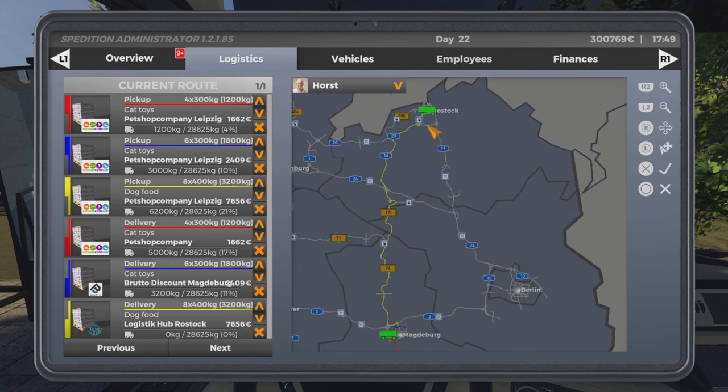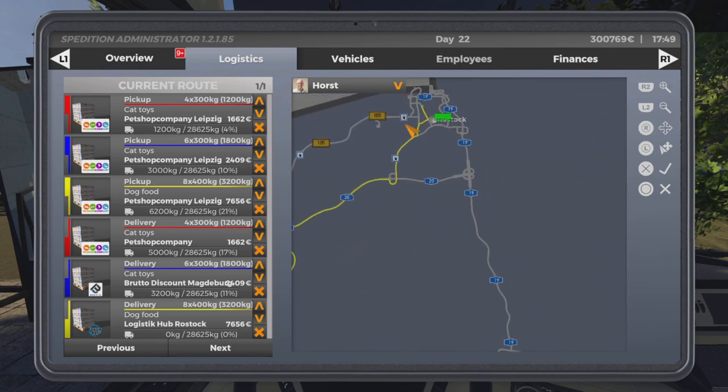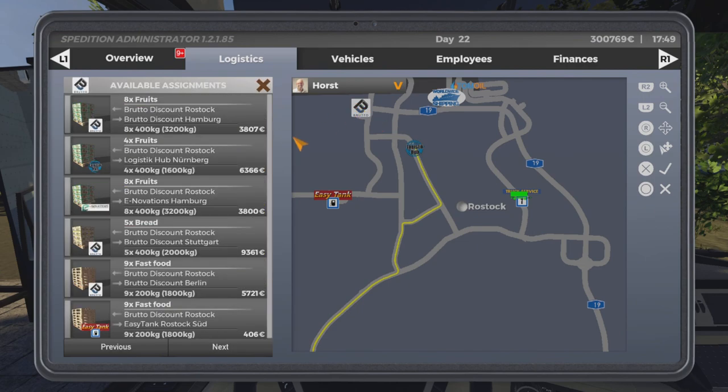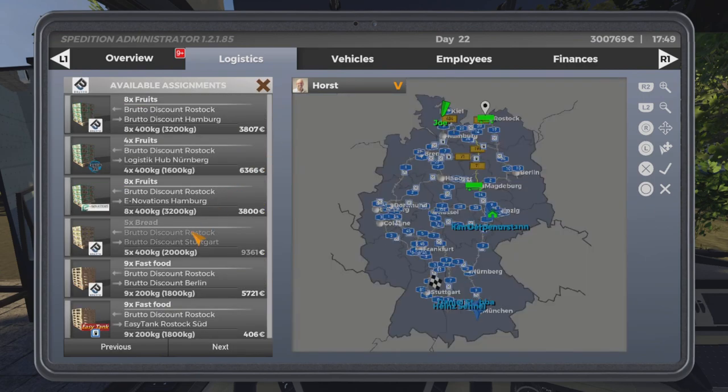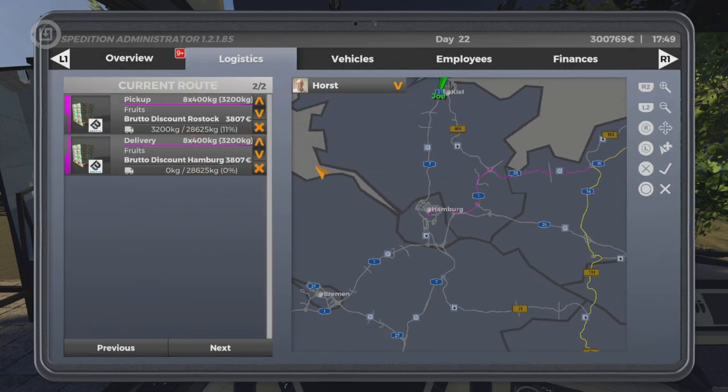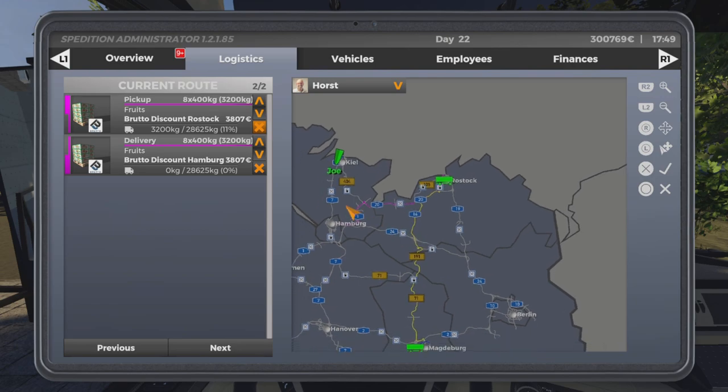Once he gets to Rostock I want him to take something else. There's a load going to Nürnberg — actually we'll do Hamburg because it's more of a loop. So accept that, and you'll see it on the bottom of the list. Now you can kind of see the route he's going to be taking.